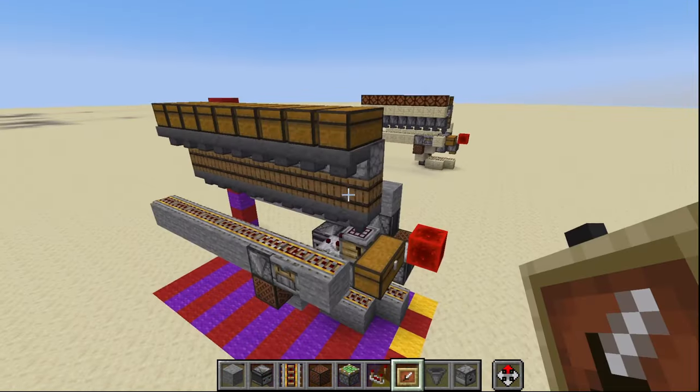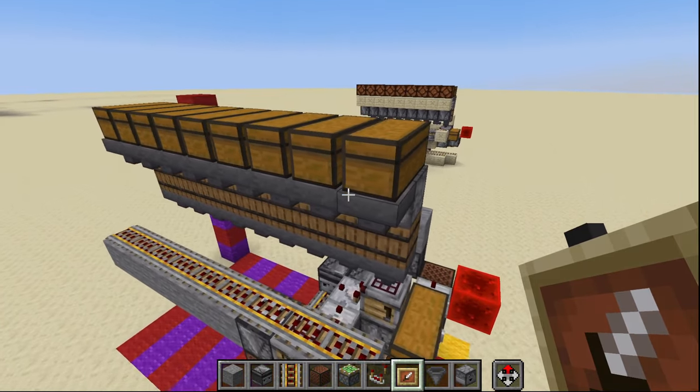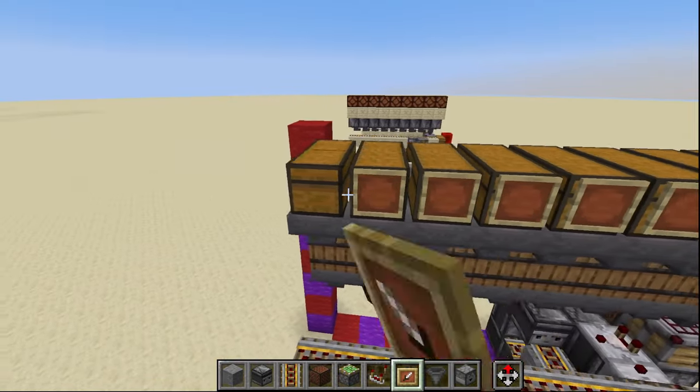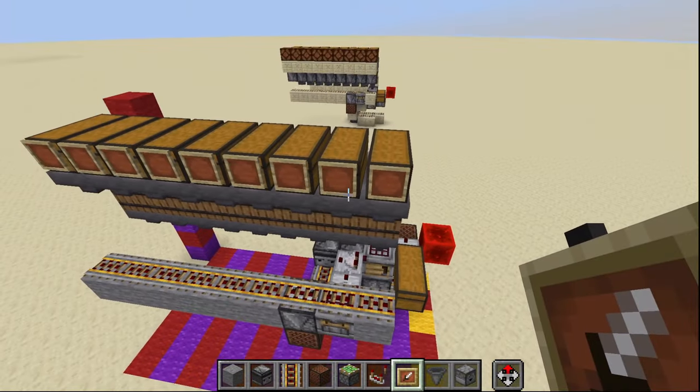Then we're going to place a double chest on top of each one of them, starting on the hopper and coming over top of the dropper here. We'll go ahead and repeat this all the way down. As a side note, it's not necessary but it will probably be easier if you go ahead and put an item frame on each one of these — each one will contain an item used for auto crafting.